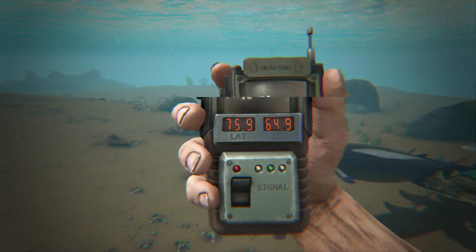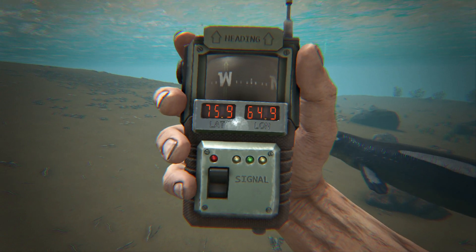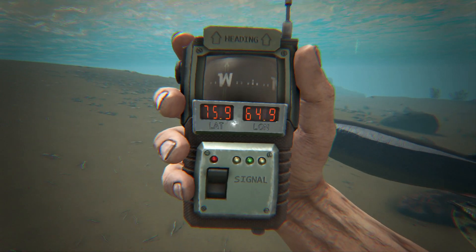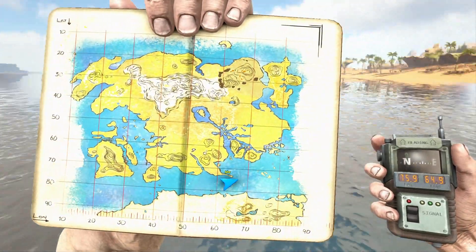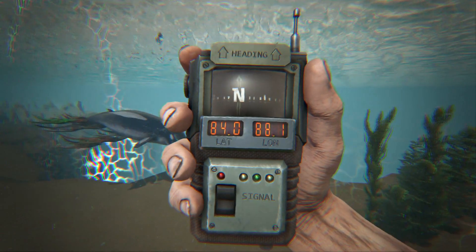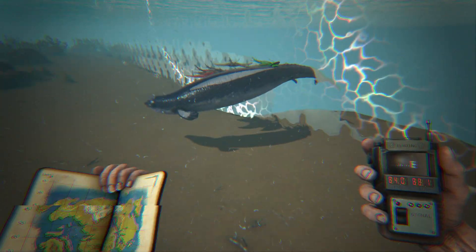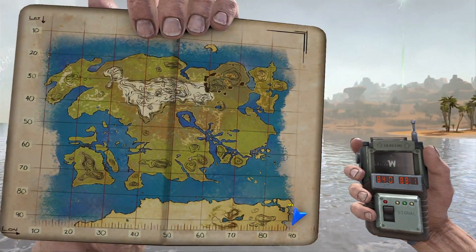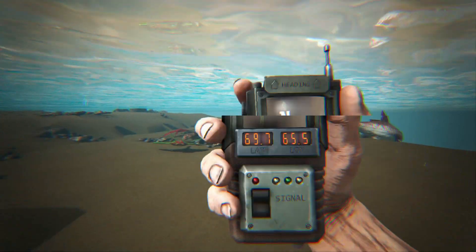We finally found a Basilosaurus in the scorched earth area at 75.9 latitude, 64.9 longitude. I was looking for a long time though. We also found another one in the scorched earth at 84.0 latitude, 88.1 longitude — right down that little pocket of water that goes down the back side of the scorched earth.